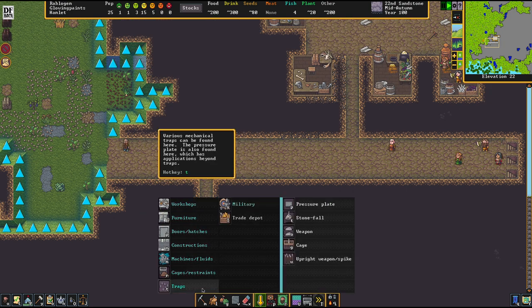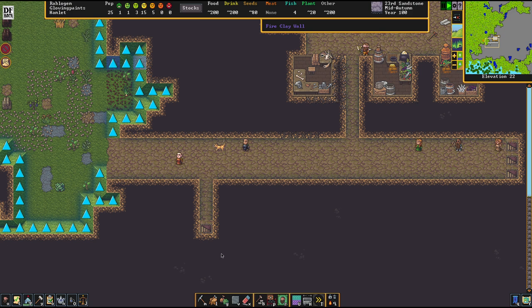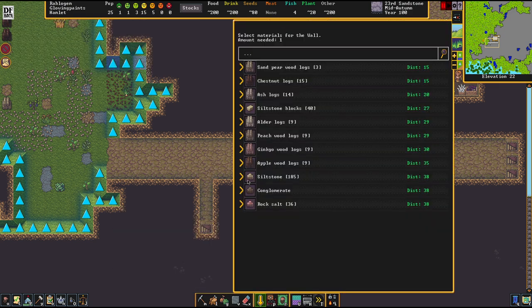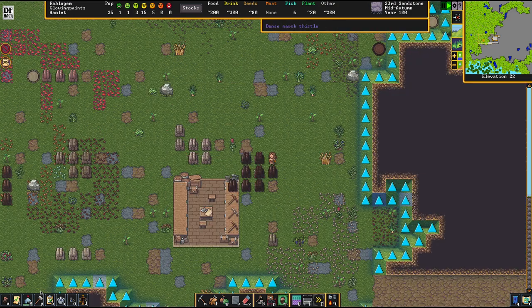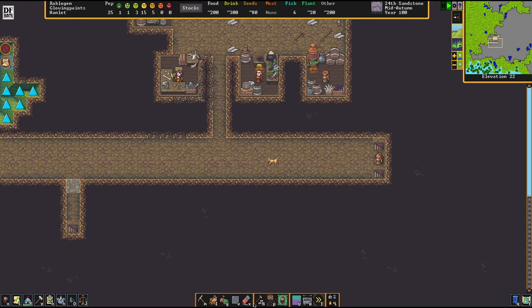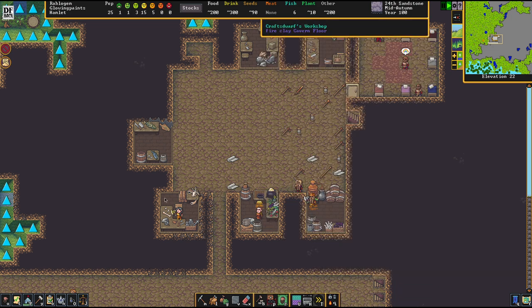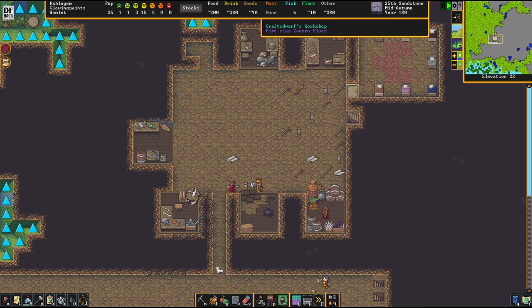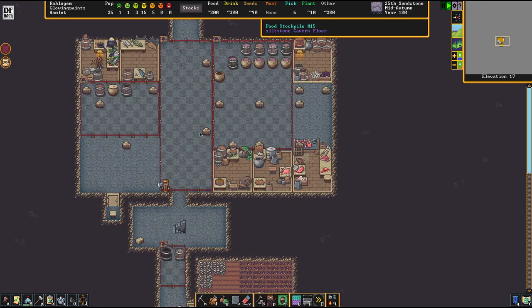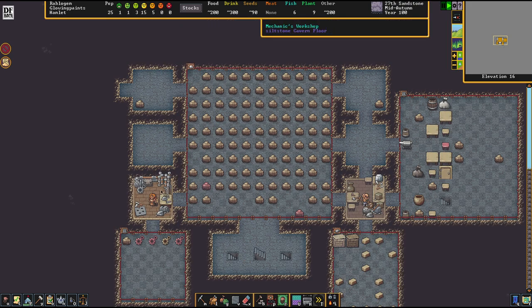Speaking of attacks, let's set up stonefall traps. We also need to build a wall in front of that probing tunnel. Another thing we're going to do is dismantle all the workshops up here because they are inefficient — the workers are taking much longer travel routes than necessary. Let's dismantle all that and move the workshops down to where we have stockpile zones allocated. Everything will be nice and close together, with the farms just around the corner, and they'll work much more efficiently because they won't be wasting time running around.